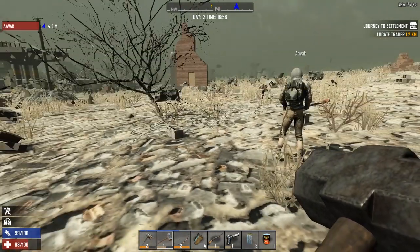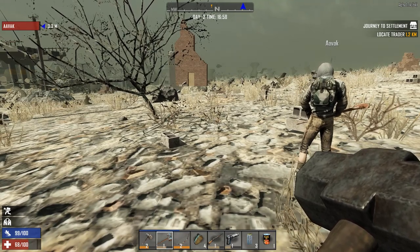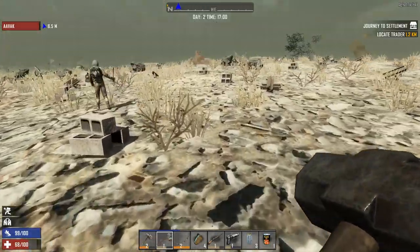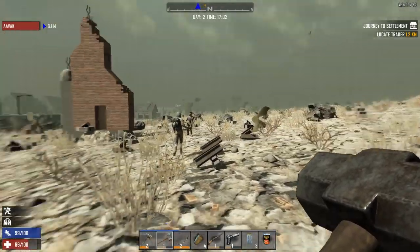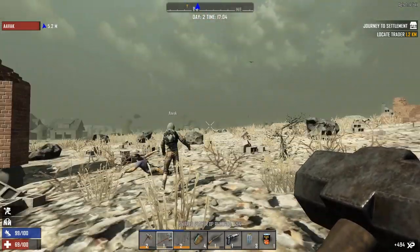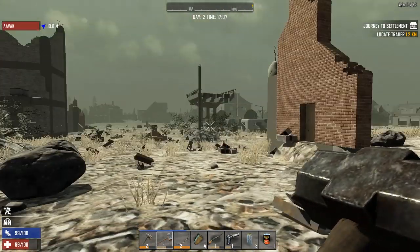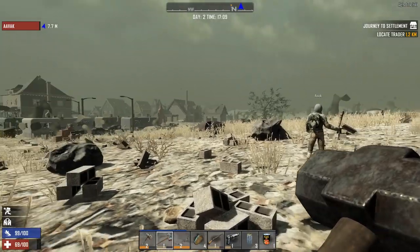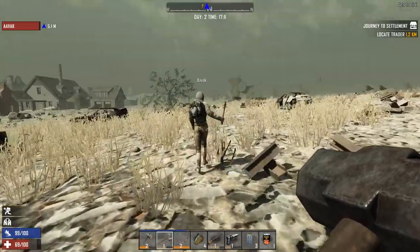Incoming vulture — got it. I'm at 68 health. Looking at these bandages — it gives max health of 15. I am ticking up, so as long as I stay out of trouble for a bit I'll be all right. It seems right now the only things going for me are the vultures. There's a trailer park of some sort and some houses just over there as well.